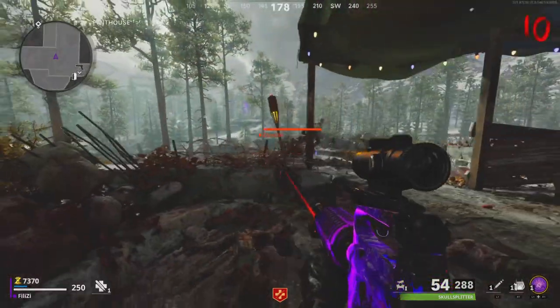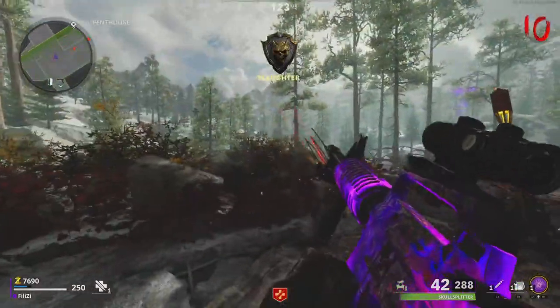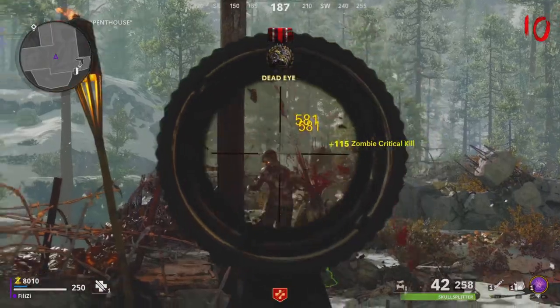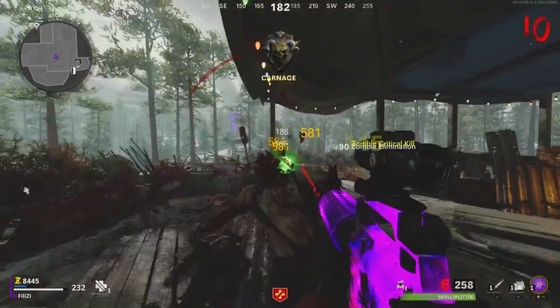The M16 does have a bit of recoil but it's still an all-out great weapon. In the past, people used to use the M16 a lot for speedrunning easter eggs — along with the Machina back at launch — and I think the weapon is still good. It was just slightly forgotten when the Hauer took over everything.